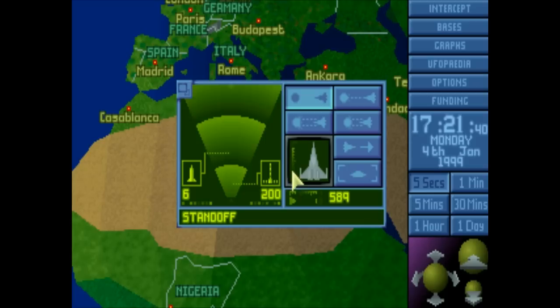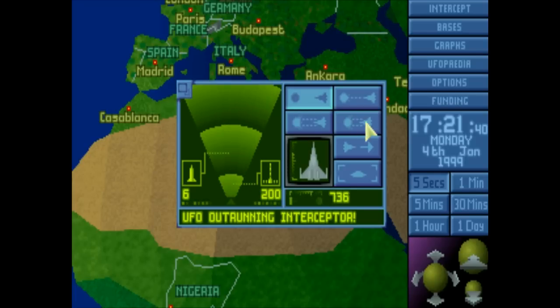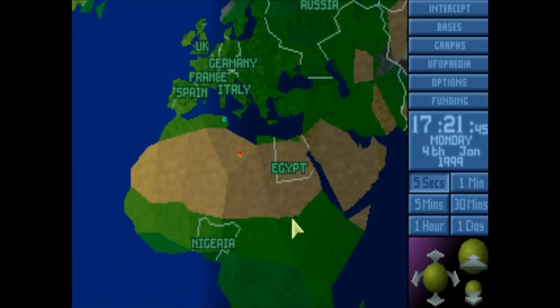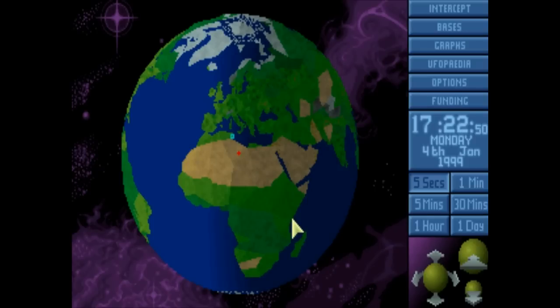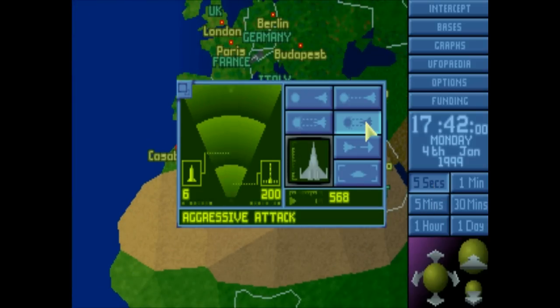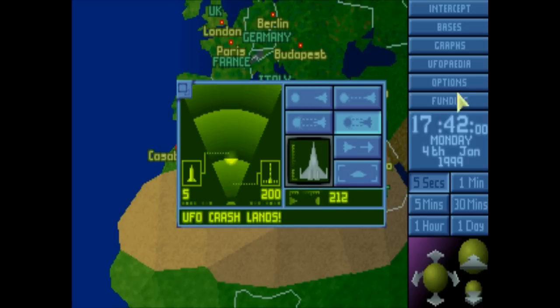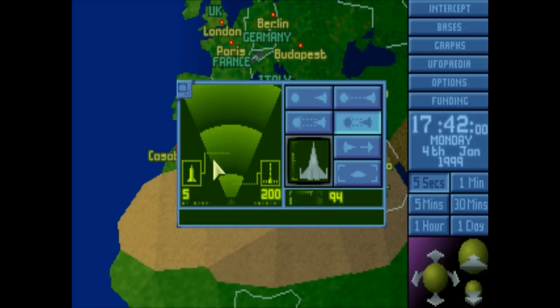Here we go - so basically what happens now, sorry about the music stuttering a little bit, that's something to do with the way it's recording, it normally sounds really smooth. You can see that he outran my intercept because he's much faster than me, so hopefully I'll catch him again and when I catch him it'll zoom back in. There we go - I'm going to do an aggressive attack now, which means I'm going to close as quick as I can on him. I've now crash landed the UFO.